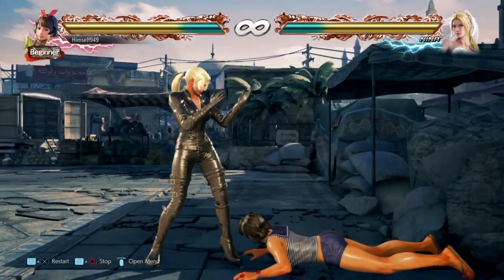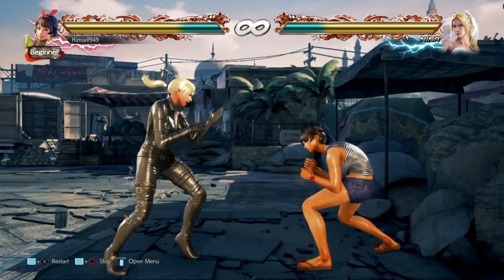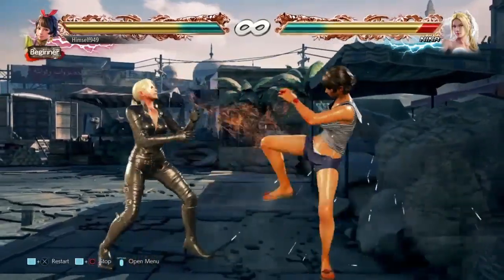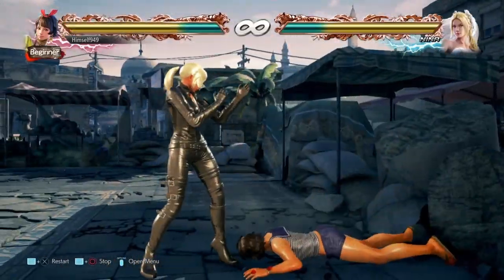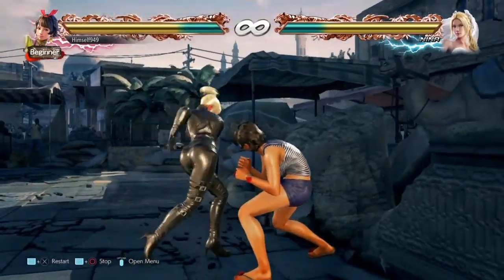One of those is df1+2 — this is a safe mid and on hit it splats duckers and sidesteppers. The only danger is that a 12 frame move will beat you out. If you suspect that, then you can use back+2-2-2, which is a counter hit combo and it splats as well. The only danger is that the whole thing is a high so they can duck it.